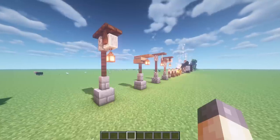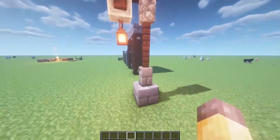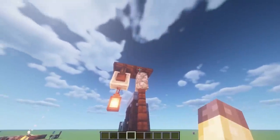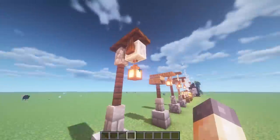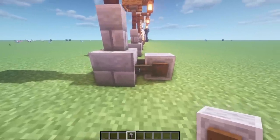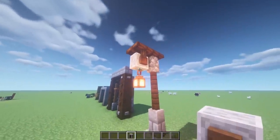I've got a bunch of lamp post designs here for you to check out. The first one has stone at the bottom, a wall, a few fences, a cobblestone wall at the top, and then some trapdoors. It's making use of a grindstone, which is really useful — you can put these on any direction and make the supports actually connect to that block. It's kind of as if it's hanging down, which is really nice.